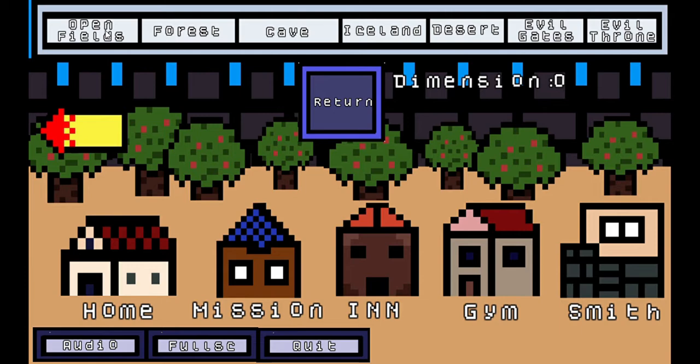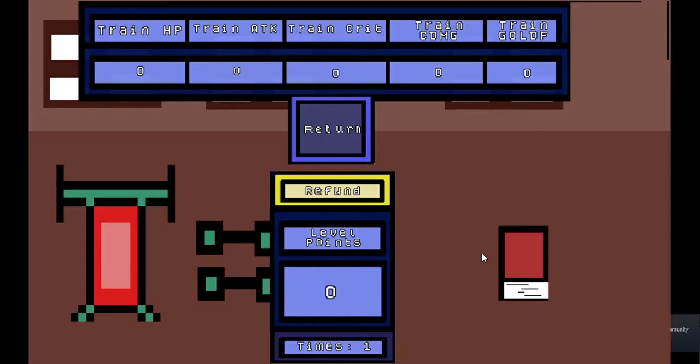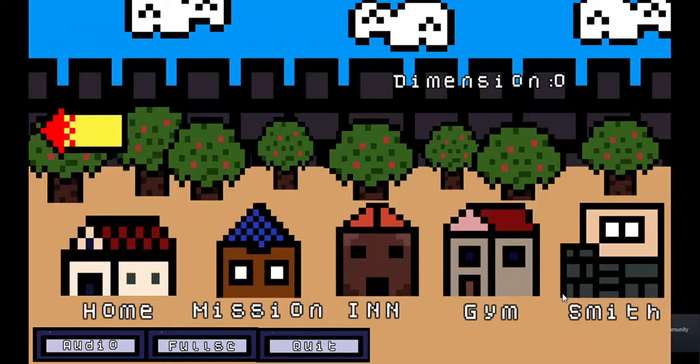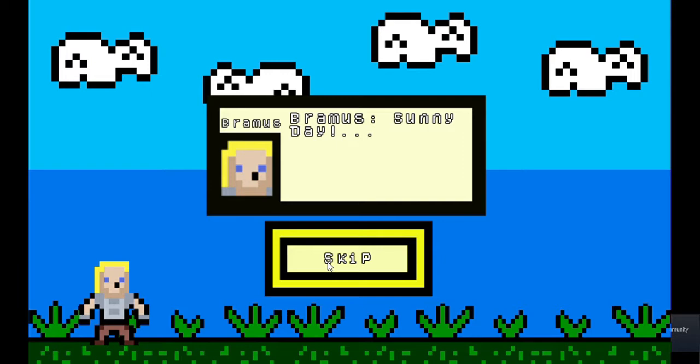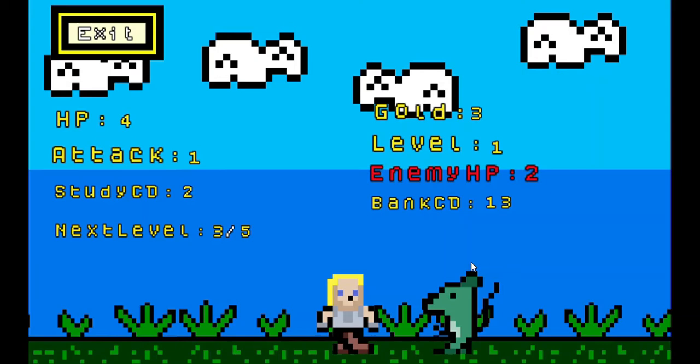Mission takes you to a mission — you can pick which one you want. Open fields is the first one and they get harder as you go down. The inn is where you can top up your HP. The gym is for training. The blacksmith is where you can buy and upgrade your items — standard RPG stuff. Let's do another run in the open fields. This is all automated; I'm not actually clicking anything. It's extremely basic RPG but it's actually pretty addicting.